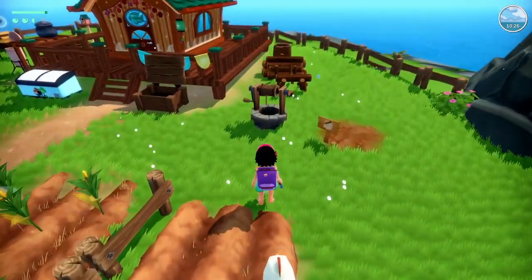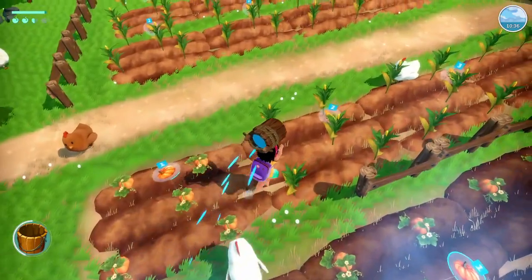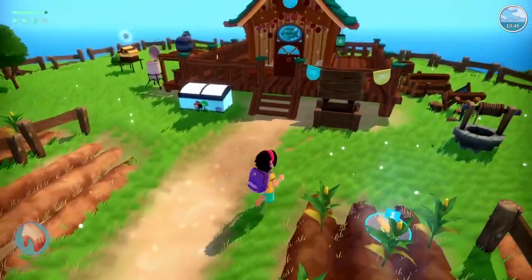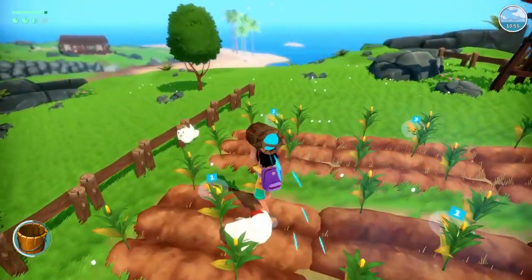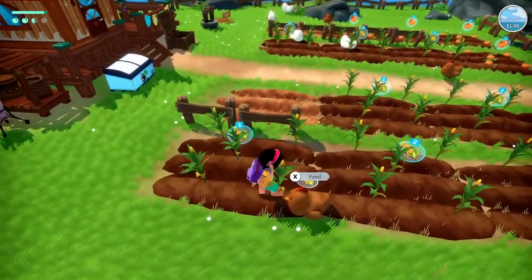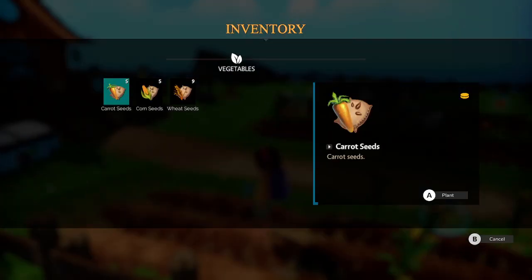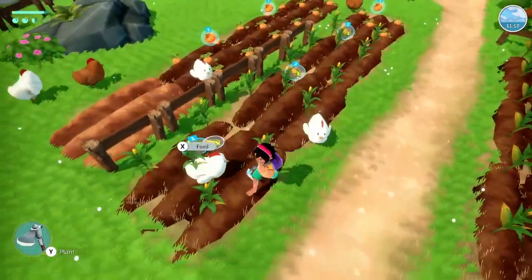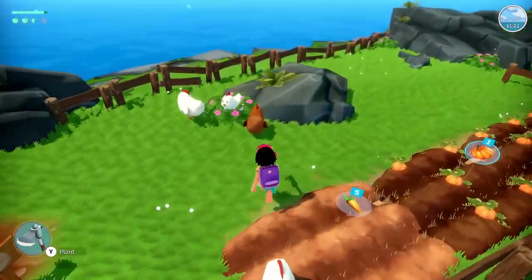I don't know if I'll have enough corn to feed the chickens, but let's water everything. We'll need another bucket — let's grab that. One more day for the corn; some of them are two more days. There's an open spot right here — let's do some carrots. Completely out of those. And one open spot here — we'll do carrots here too.